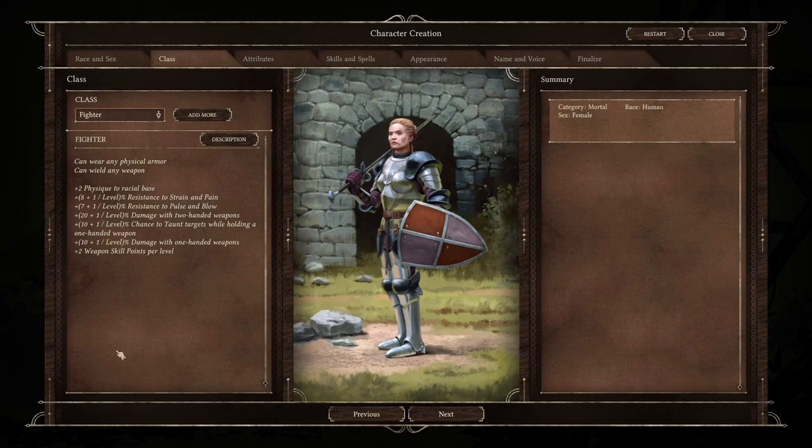Fighters get a large damage increase when using two-handed weapons, which is cut in half when using one-handed weapons. However the trade-off is that if you're using a one-handed weapon, you automatically get a chance to taunt targets while holding that weapon. So with an axe in one hand and shield in the other, every time he's swinging he's also trying to taunt enemies around him to focus on him. It's a very solid class and I've had a lot of fun with it.